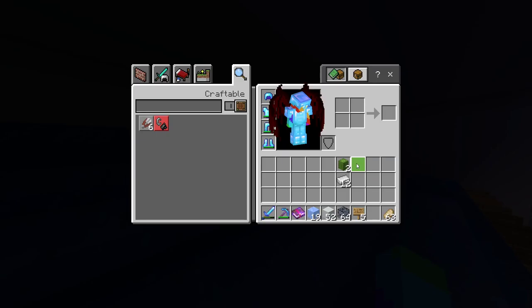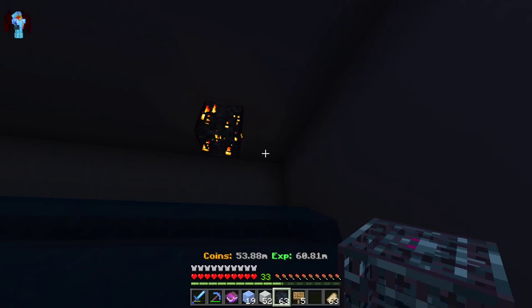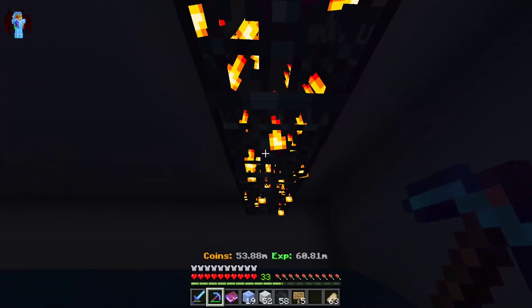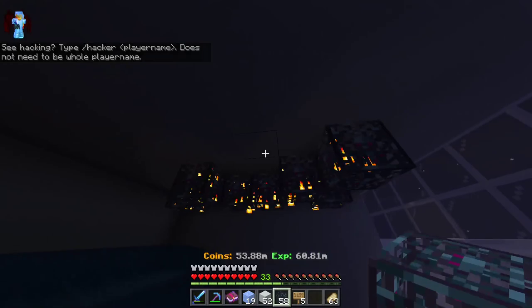Now you're gonna want to start doing the iron golem spawners. Grab all your spawners and make sure to go out by two like this, then go two out from here. I'm gonna do it in a grid shape — alternate them like this so they have proper spacing.